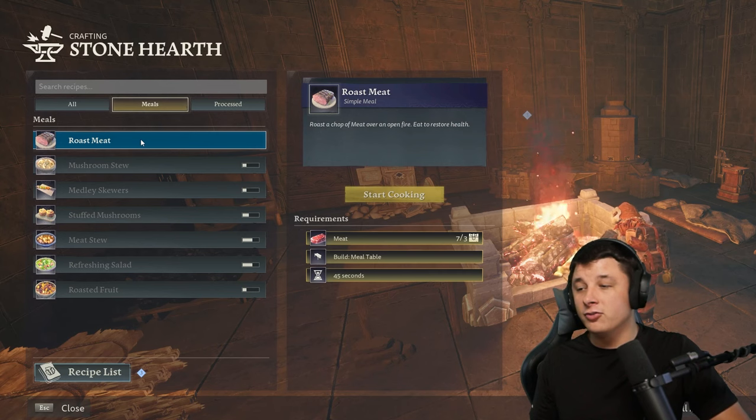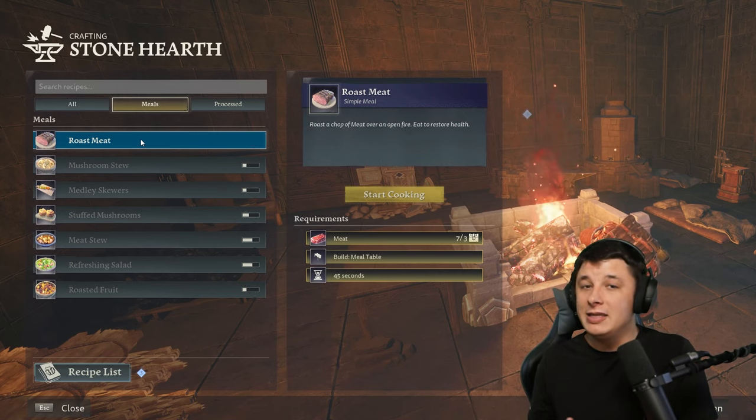The big thing here is going to be making meals. Assuming you have a meal table, meals will move to your meal table and be able to be eaten by your characters.